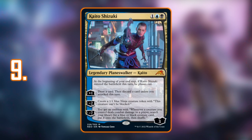Number 9: the only planeswalker on this list — Kaito Shizuki. I reward innovation, brand-new strategies, and additions to existing strategies, and Kaito satisfies all of that. He's a three-mana blue-black legendary planeswalker. At the beginning of your end step, if Kaito entered the battlefield this turn, he phases out — which is pretty crazy. The plus-one draws you a card then you discard a card unless you attacked this turn. The minus-two creates a 1/1 blue Ninja creature token that can't be blocked. You know exactly where this guy is going.